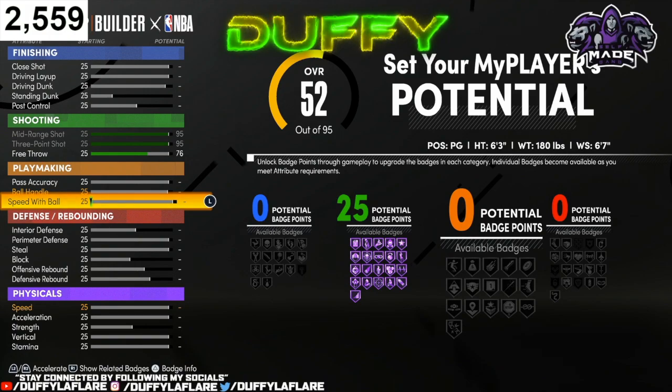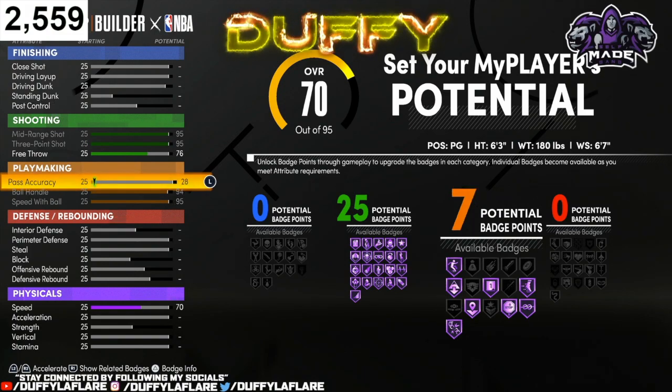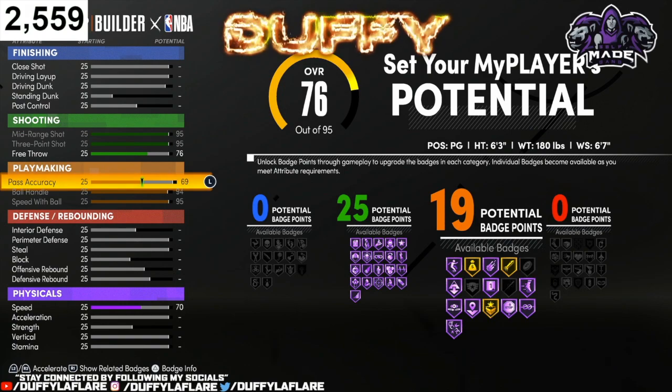For playmaking, you wanna make sure you go to your speed with ball first, so it brings your ball handle up, and then you max that out, and then max your ball handling out, and then bring your pass accuracy up to a 69, and that'll leave you with 19 playmaking badges.